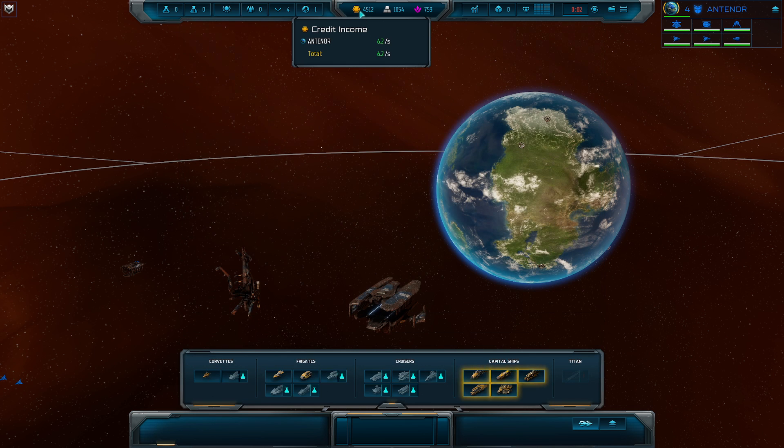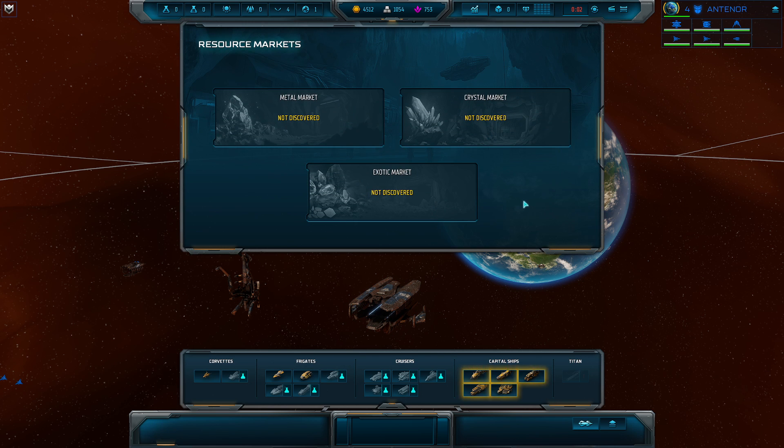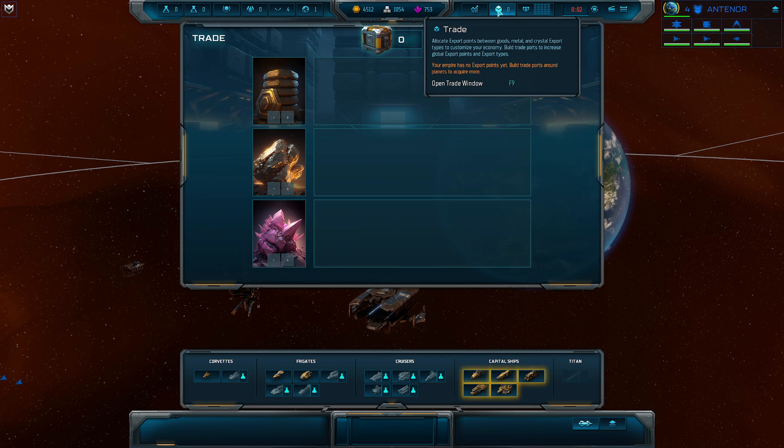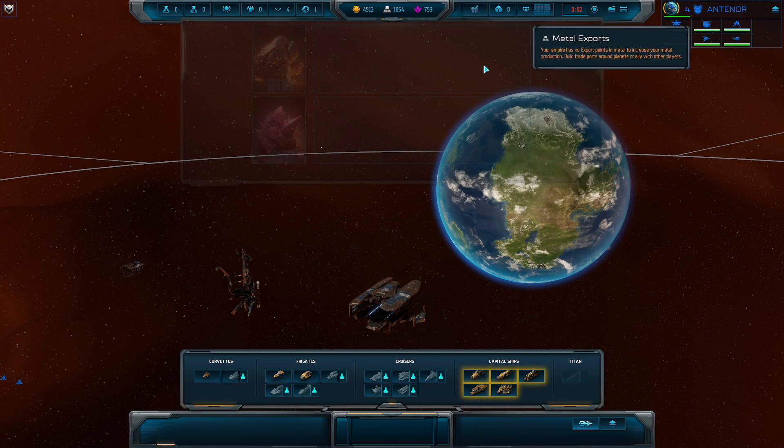In the middle we have our resources. There are three primary resources: credits, metal, and crystals. You can see that we're producing a little bit on our home planet. You're going to want to manage our economy by building this out more and more to fund our expansion. Markets we're going to unlock — we can buy and sell crystals. Here we have trade: we can export goods, metals, and crystal types to customize your economy. We'll have to build trade ports to manage this, and we will gain export points that allow us to export and import credits, metal, and crystals.